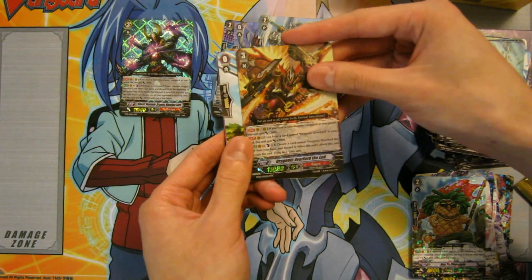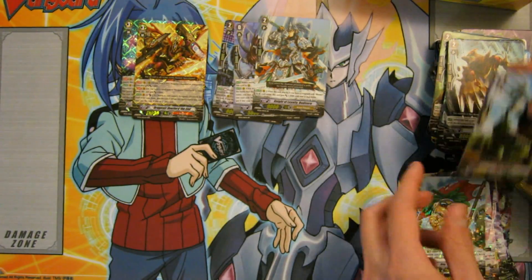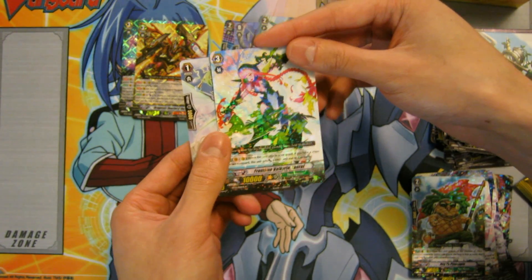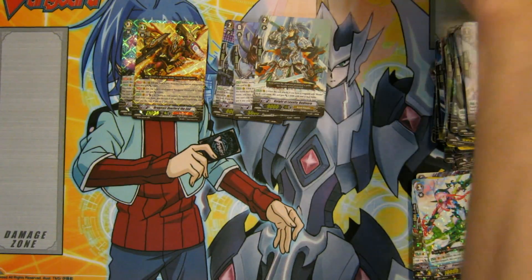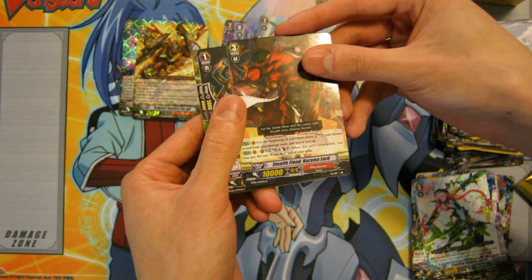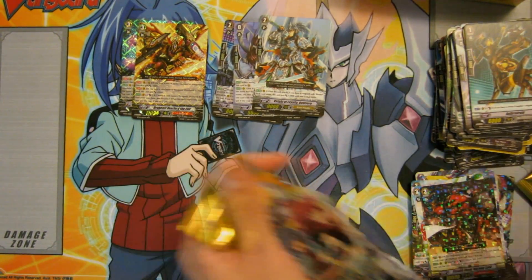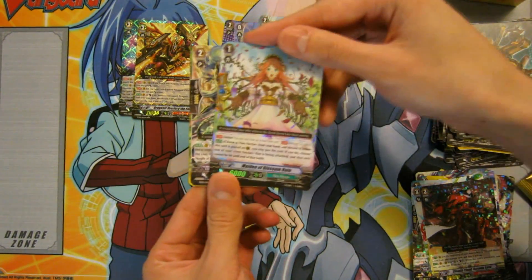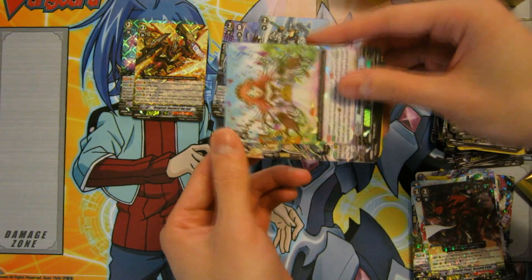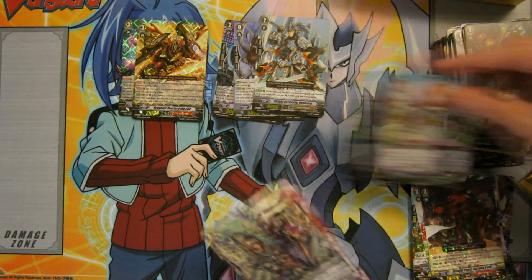Oh nice, awesome — we have Dragonic Overlord at the End. That is one of the sought-after cards in the set. Very nice, so that's our second Triple R. That's a very good pull right there. We have a Grade 3 rare — Neo Nectar, Frontline Valkyrie Laurel. I feel so rusty doing these right now, sorry about that. We have another Grade 3 Murakumo, Stealth Fiend Kurama Lord — rare. Oh, very nice — we have a perfect guard for Neo Nectar, Maid of Blossom Rain. They've actually changed it so that you get a gold border around the perfect guard, and they've changed the wording — it's called a Sentinel now. That's a very nice pull. Always welcome more perfect guards.